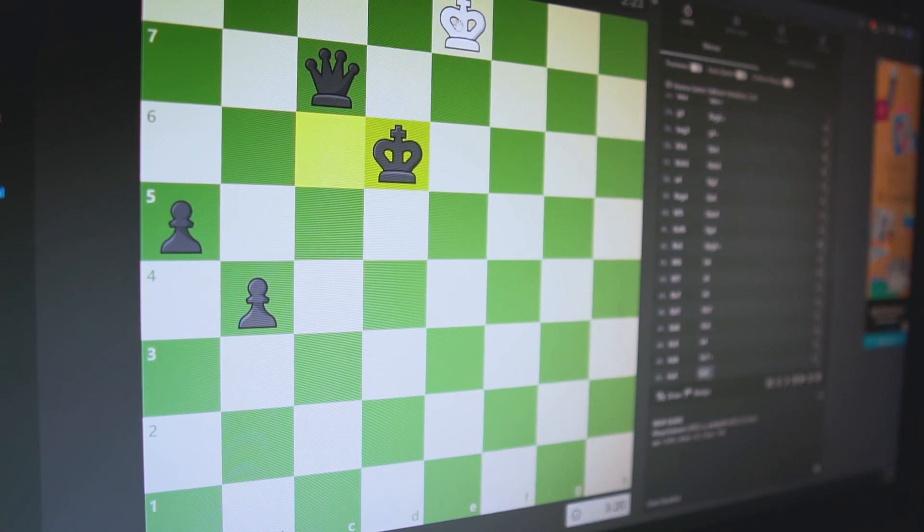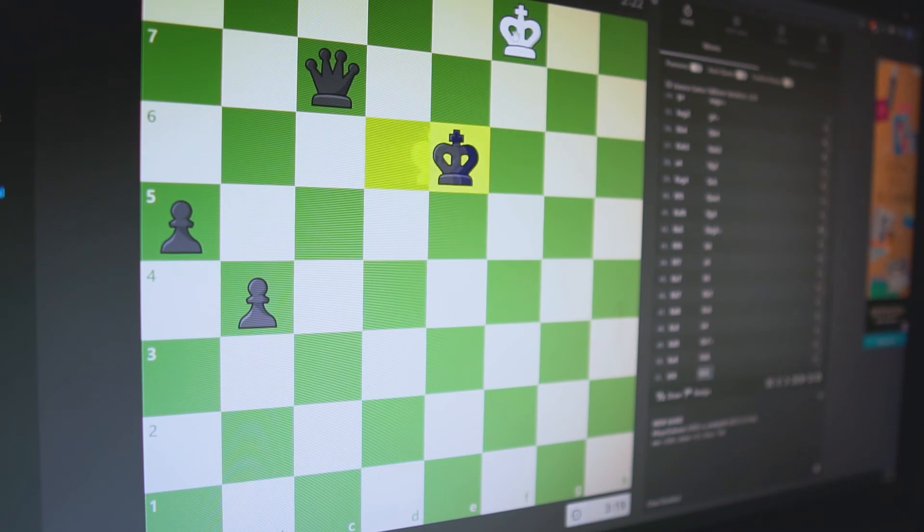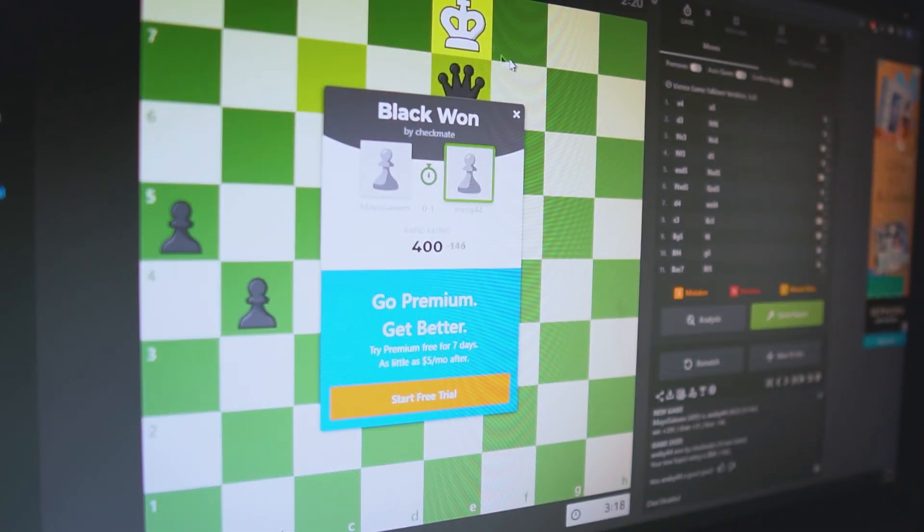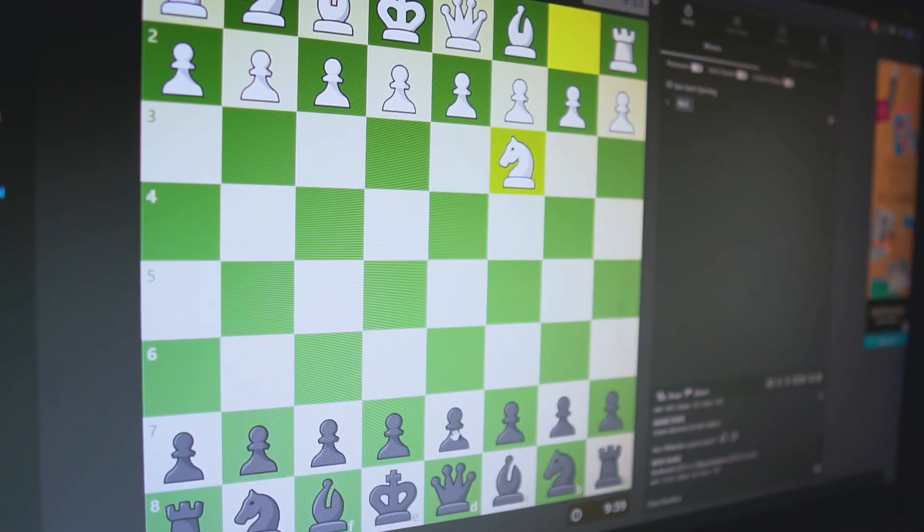I ended up losing my first game. I was doing pretty good in the beginning, but near the end I was making a lot of mistakes and bad moves. I was only watching my pieces and thinking about what moves I could make next. I should have been looking at my opponent's pieces to see what they were trying to do and then plan my next move. So for the next games I tried my best to watch my opponent's pieces and think through all of my moves.